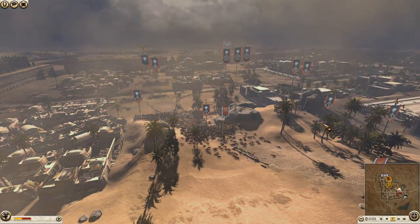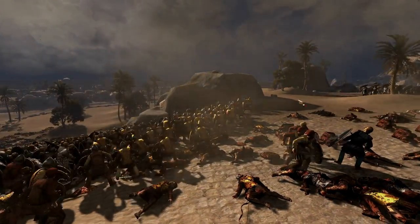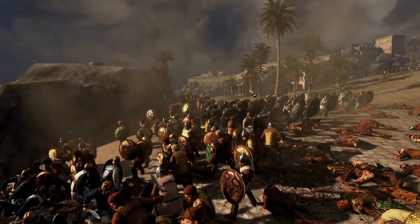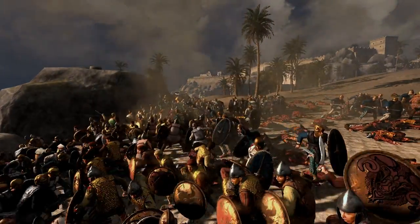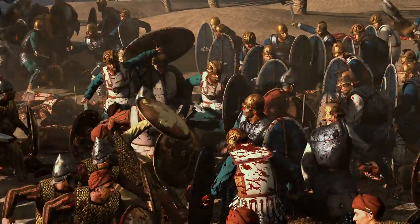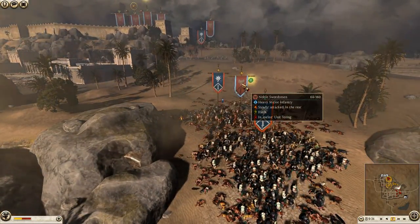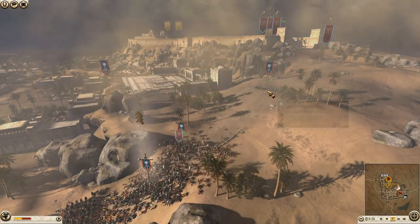These noble swordsmen are going to get surrounded — they're pretty trash when you're playing Nabatea against high tier units but they might do okay. They just got focused down with so many javelins — porcupine! Those guys are probably going to break any time soon, and they're trying to pull out but there's no way they can get back in time. There's another unit of Pontic swords here.